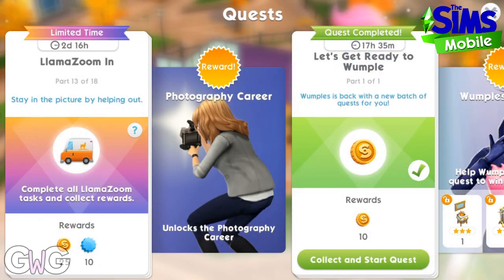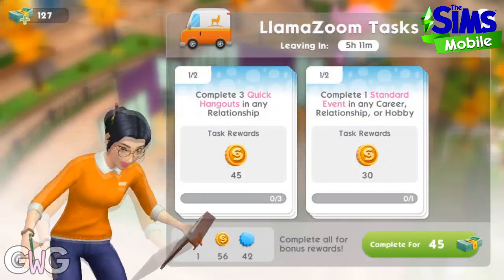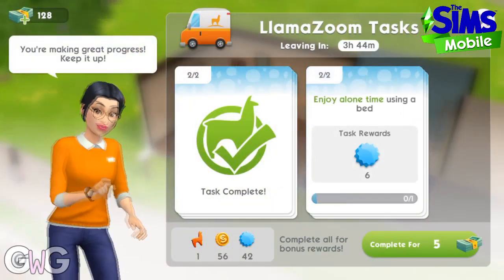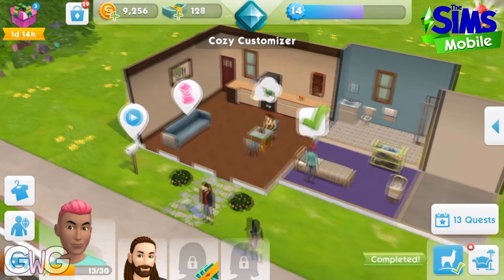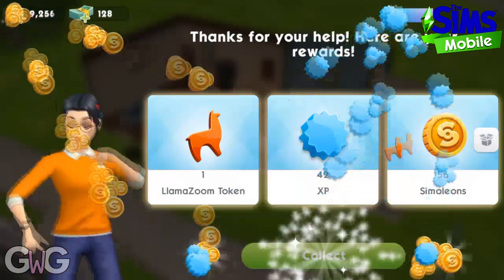Part 13: complete all LlamaZoom tasks and collect rewards again. Level 8 players get to complete four long hangouts in any relationship, which I would definitely rather do right now. Finally completed it — I know it doesn't look so long in the video but it took forever.